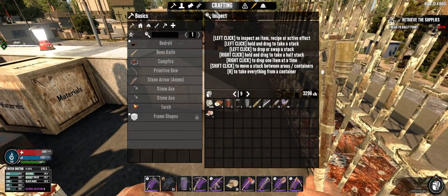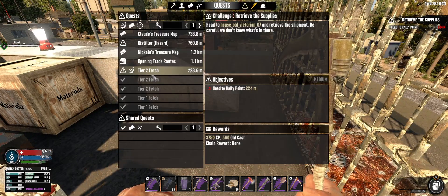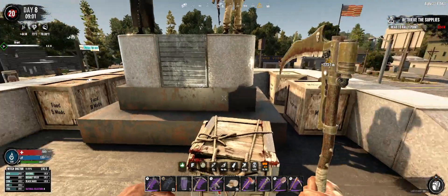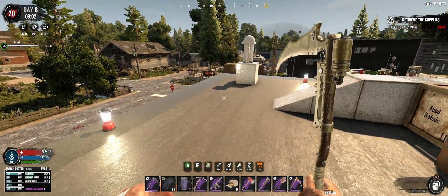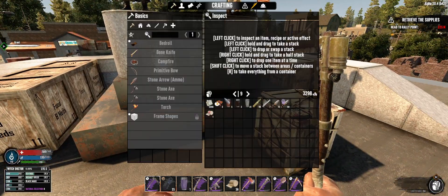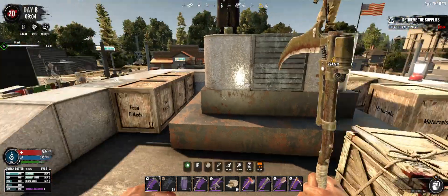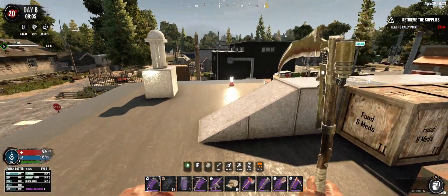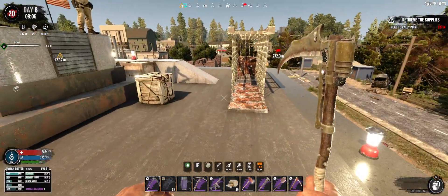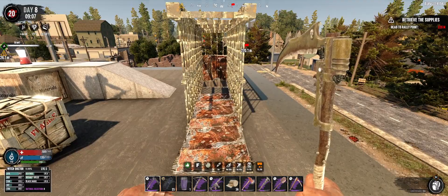I've got one mission which is tier two fetch, and then I've got the distiller. I tried drinking some boiled water and got dysentery, so I drank one distilled to help out. We're gonna have to deal with it for a little bit.